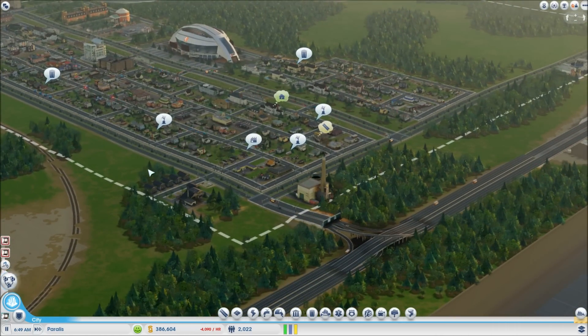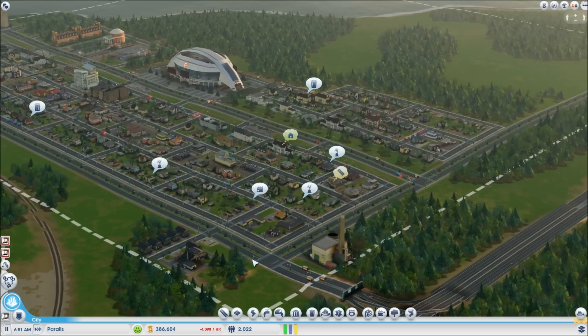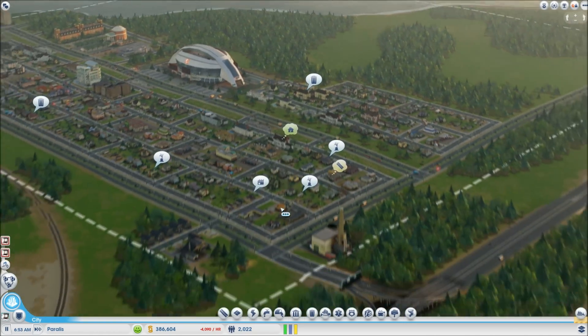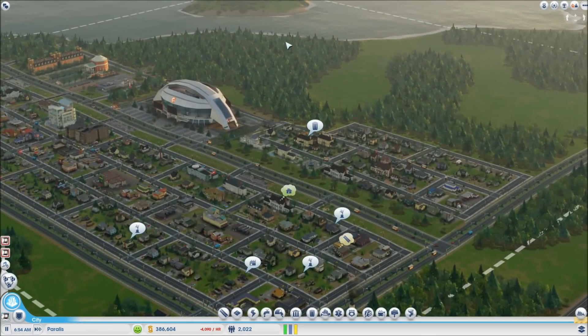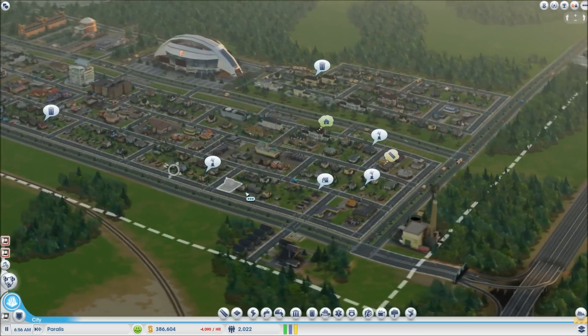We got some issues to address because I placed this garbage dump here and this oil power plant, and I didn't really take any notice that the wind is blowing this way, so it's gonna be crappy, poopy air all over the town. We need to move them back.